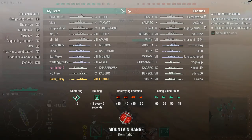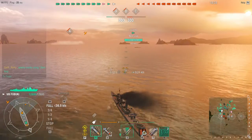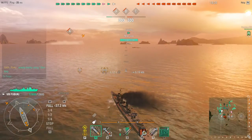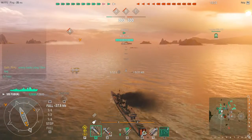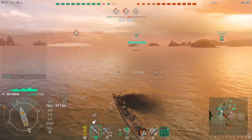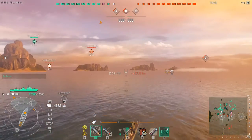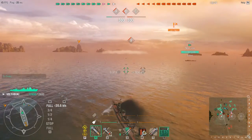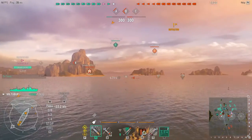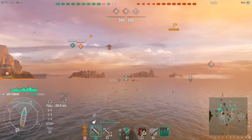We are on Fubuki. There's a bunch of enemies: a Hero Shimakaze, a Fubuki, a Benson, and a CV. If you think that wasn't the worst, it's about to get worse. There's a smoke screen on the A capture point.